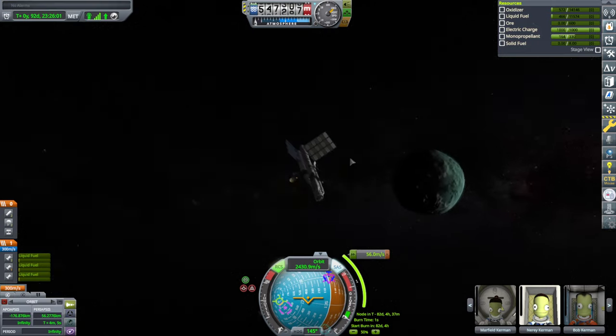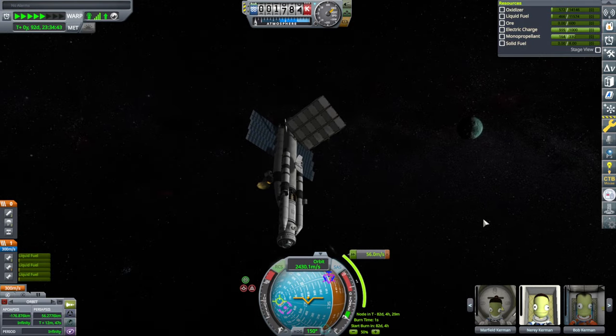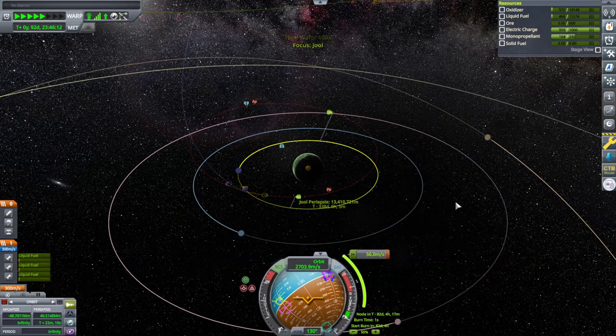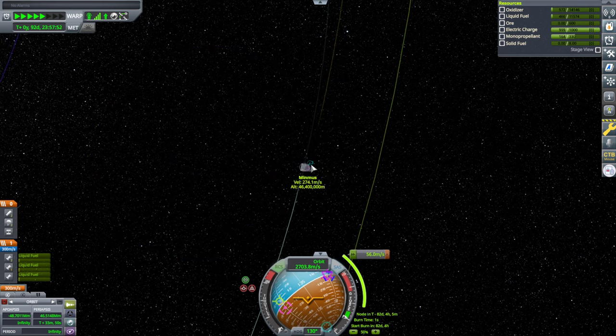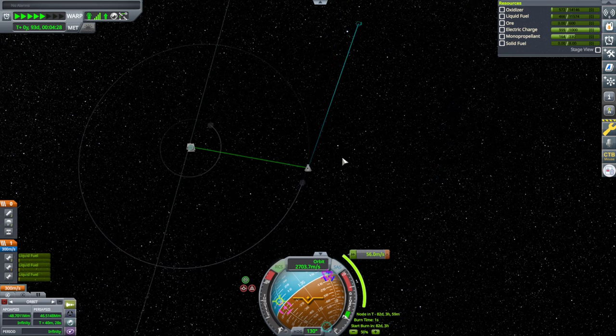We are heading away from Minmus. I hope this much solar power will be good around Jool — Jool will have quite a lot less solar power than here. And we have a lot of science to do. We head out of the Kerbin system, making sure our path is fairly close to Kerbin's own path around Kerbol.